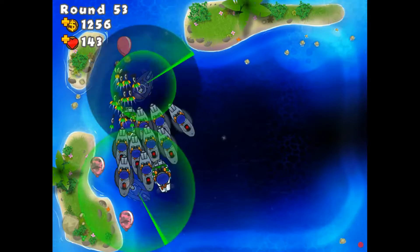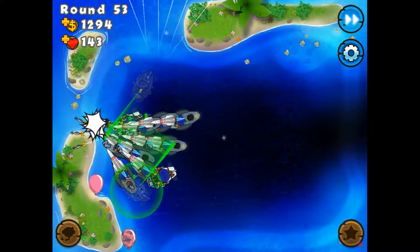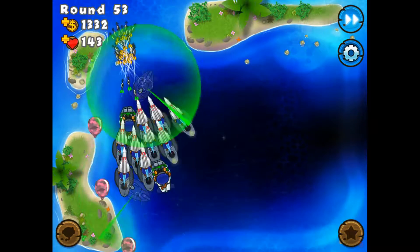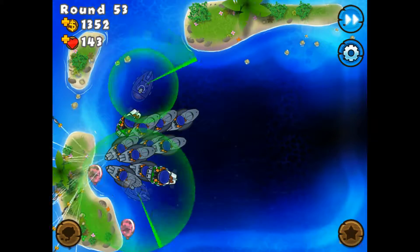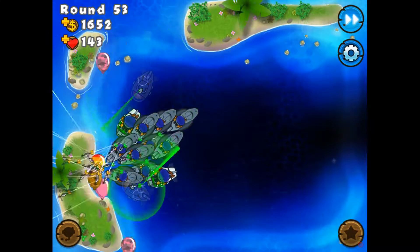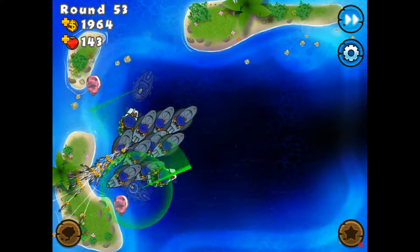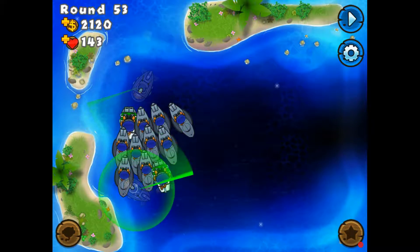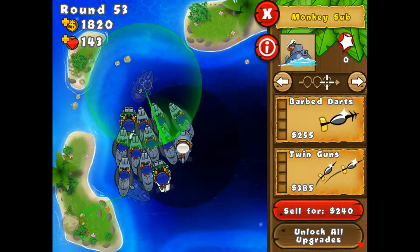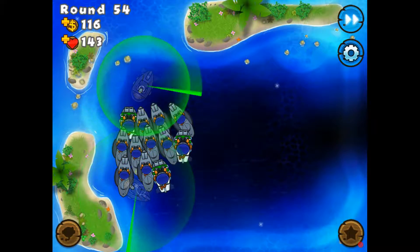Pink camos! Nobody's made it past so far, so our camo defense is working pretty well. I'll probably put one in the other two corner sections, just to make sure no camos make it past. No camo shall pass. So now we're going to get another submarine right here, get him to advanced intel and almost ballistic missile.